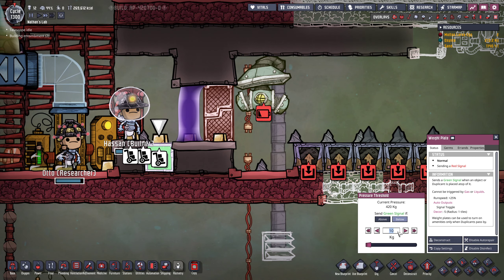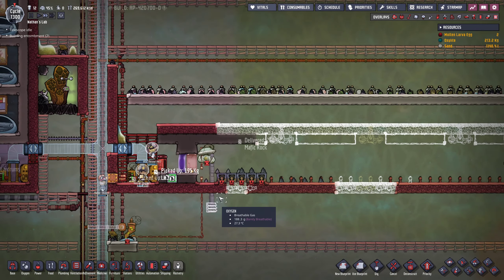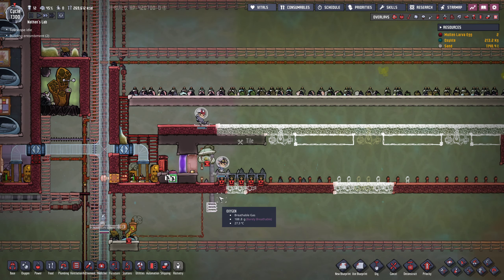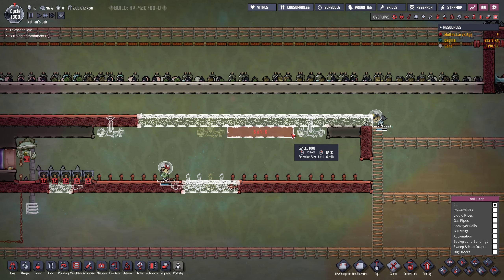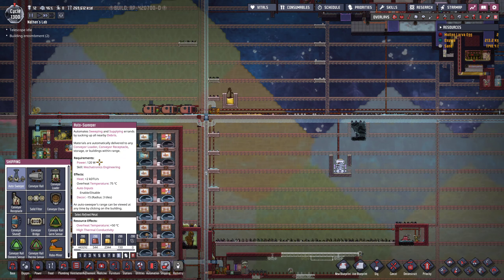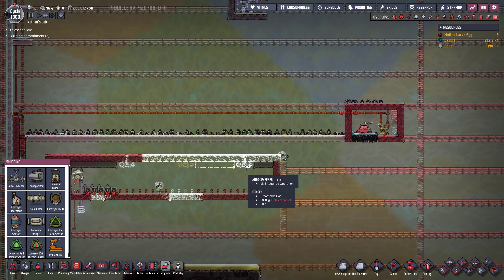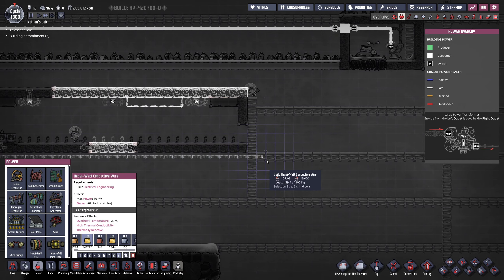One solution for that could be to fill up this room with either chlorine or carbon dioxide. We have a chlorine gas vent right there. I kind of like the thought of just keeping everything here in chlorine — this is also going to disinfect everything and keep it fresh all the time. If we pump this up with chlorine, we could also think about a weight plate instead of a storage bin, and this would also allow us to grab the food items automatically.